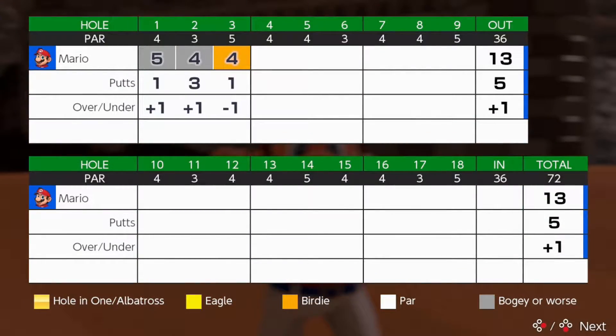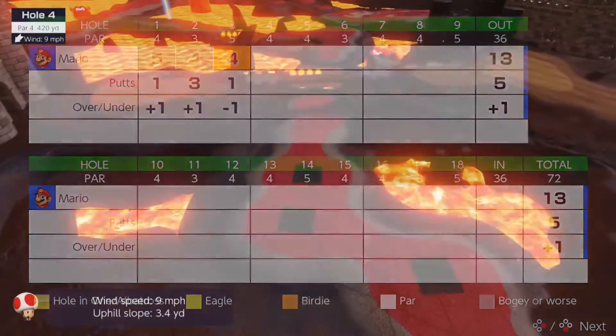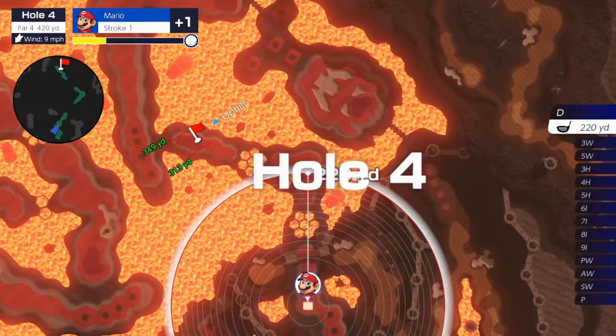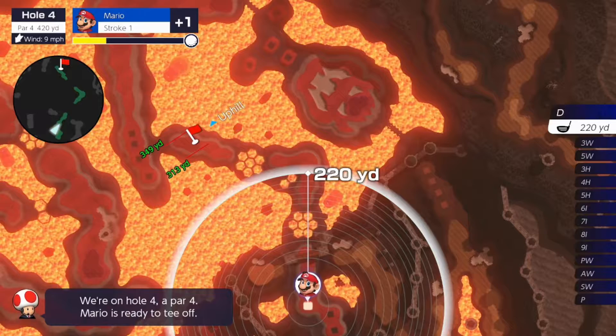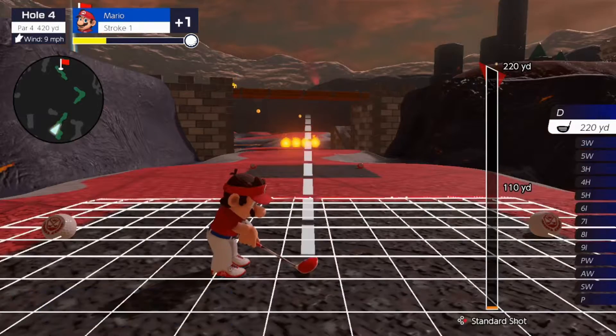The Special Shot can be activated by a meter, which is filled up by scoring holes or collecting coins in Speed Golf. Overall, the gameplay is great, and like the other games, it's very in-depth and requires a lot of practice.